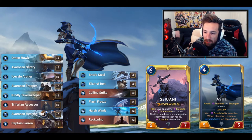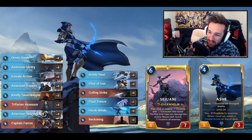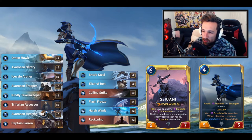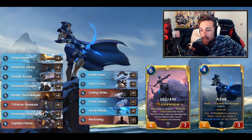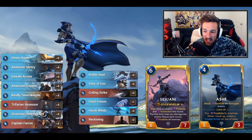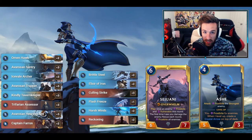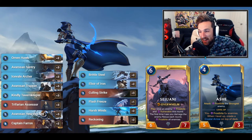Let's talk about the spells quickly. Reckoning: if you have an ally with 5+ attack, you kill all units with 4 attack or less — absolutely insane in this list and can blow out matchups including Heimerdinger. Harsh Winds for more Frostbite synergy, setting up favorable trades with big mid-range units. Flash Freeze is a one-of; Fane didn't want to go too deep into Frostbite to avoid clunky hands. We have Culling Strike, which is quite effective right now, especially against Braum and Heimerdinger. A niche scenario: you Culling Strike Heimerdinger after they play it, they're forced to Twin Disciplines for attack, then you drop Brittle Steel or Flash Freeze to put their attack to zero — Culling Strike still kills it.